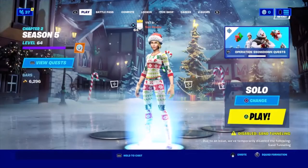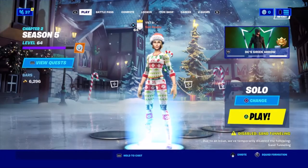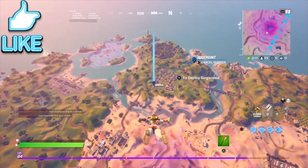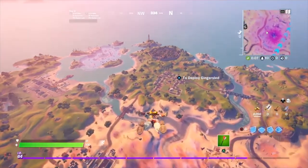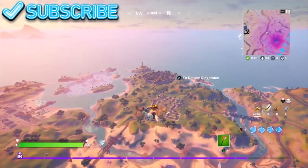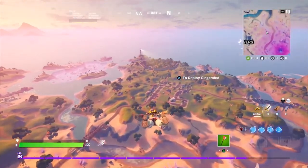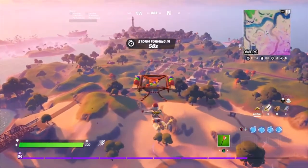I want to show you guys the quickest way to get gold. It's basically this house, exactly this house at the very edge of it. You should get 20 gold from just destroying one bed. If you continue to do that every single match you could get a lot of gold. Also, if you eliminate players I think you get eight gold, and if you find safes around the map you should get 150 gold.